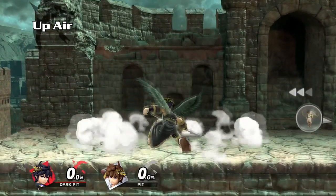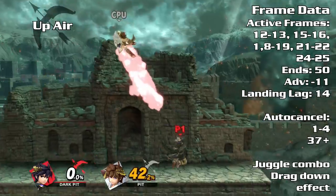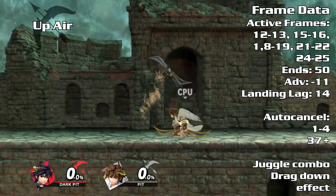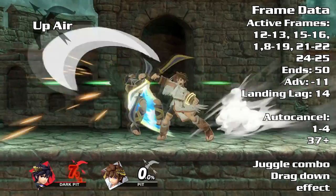Up air is a multi-hitting juggle move lacking KO power but keeps your opponent in the air. It has a slow startup but has a drag-down effect to extend a combo before reaching the last hit. The hitboxes of up air are directly above Dark Pit and will generally miss most characters if they crouch. Always use up air to juggle airborne opponents.